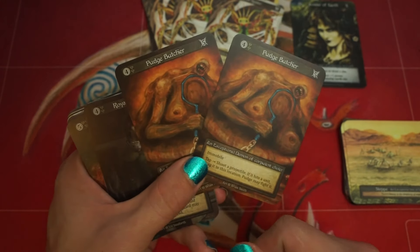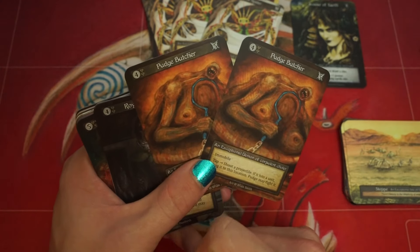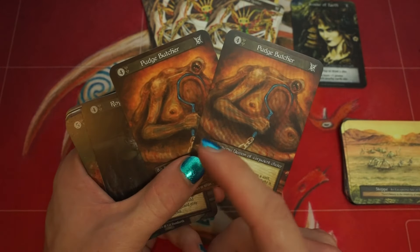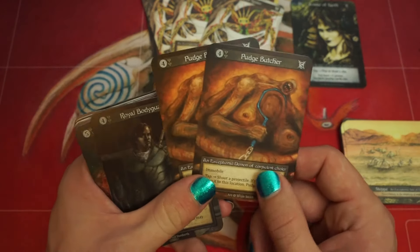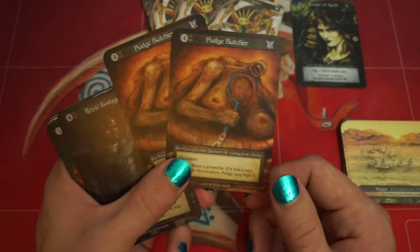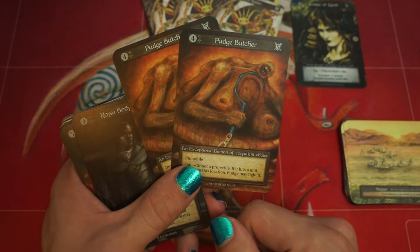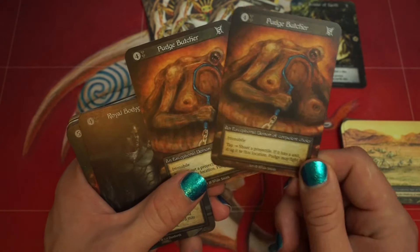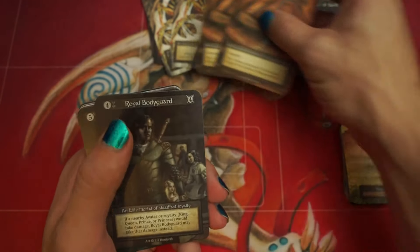2 Pudge Butchers. I had taken Pudge Butchers out of this list a while ago and put them back in recently. Previously they were getting Chaos Twistered and I was getting hit for 5 — they were removing some other minion and I was getting 2-for-1'd, which felt pretty bad. But Pudge Butchers are back in the list, and with Rift Valleys you can reposition them a little. If you get a Pudge Butcher hit, you're feeling pretty good.